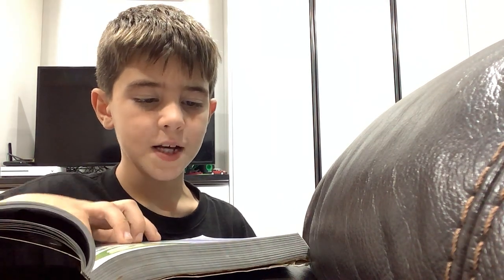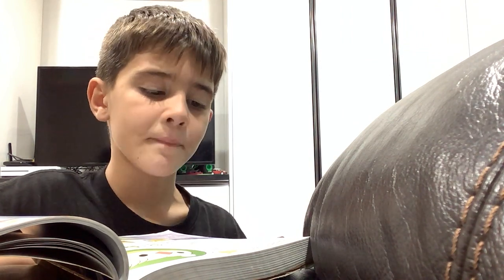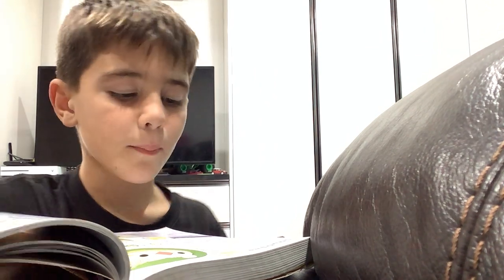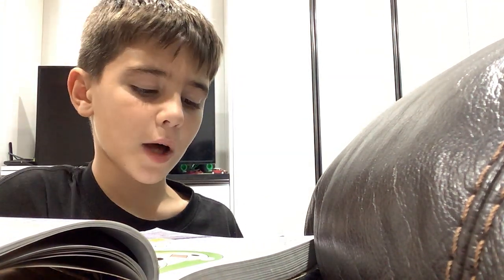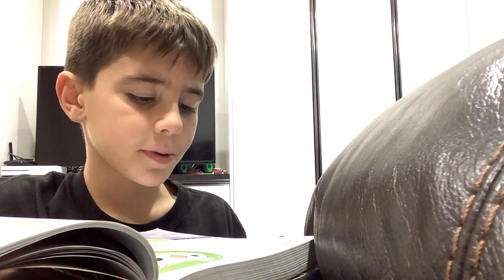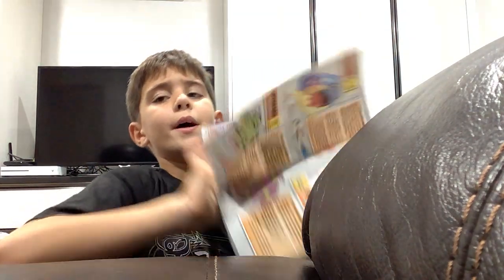Now we're doing Solosis, type Psychic. The special liquid that surrounds Solosis protects it from any harsh conditions and allows it to communicate telepathically. Imperial height 1 foot, imperial weight 2.2 pounds, metric height 0.3 meters, metric weight 1.0 kilograms. Possible moves: Psywave, Reflect, Rollout, Snatch, Hidden Power, Light Screen, Charm, Recover, Psyshock, Endeavor, Future Sight, Pain Split, Psychic, Skill Swap, Heal Block, and Wonder Room.